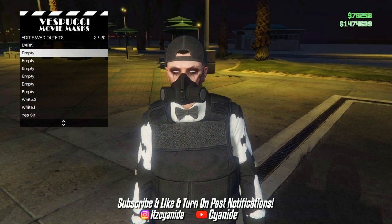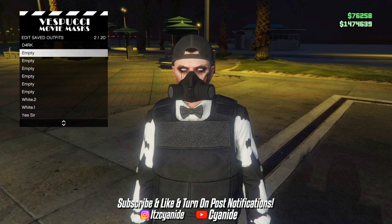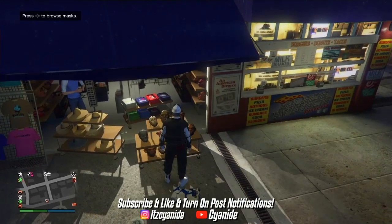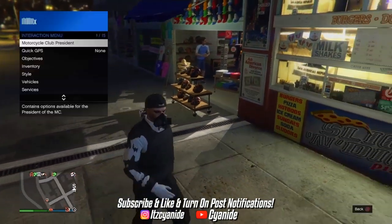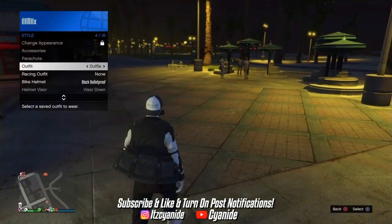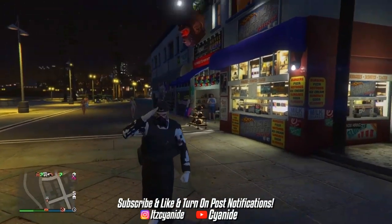Press Square to save the outfit — you can save it on the same outfit slot you're wearing or a new slot. I'm going to name it 'Duffel.' Save it twice. Once saved, back out and you'll see the parachute on the bottom. Open your interaction menu, go to Style, press a different outfit, then go back to 'Duffel' — and boom, you'll have the duffel bag.